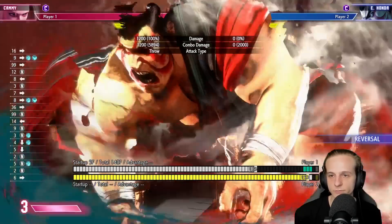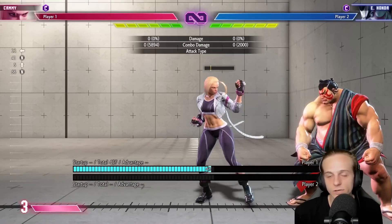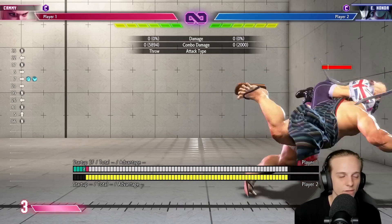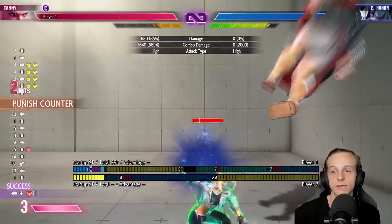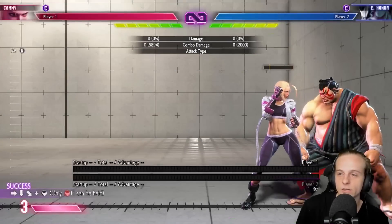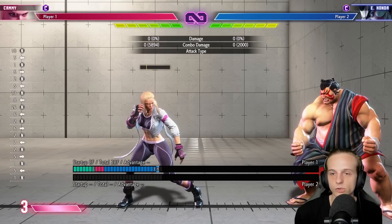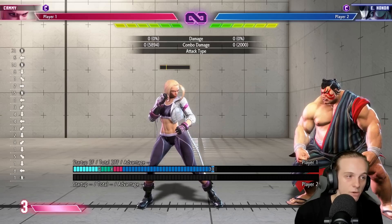The other option for him is to go for a level 1 or level 3 super. If you try to throw loop, you'll take a ton of damage. In my opinion, if you think he's going to go for the EX headbutt, level 1, or level 3, it's in your best interest to just shimmy after a throw or any swing — just wait it out, and you'll get a full punish. Full punishes against Honda are really, really valuable. I usually stand back and play shimmies, and if he goes for the Sumo Butt Slam I always air throw him back into the corner.